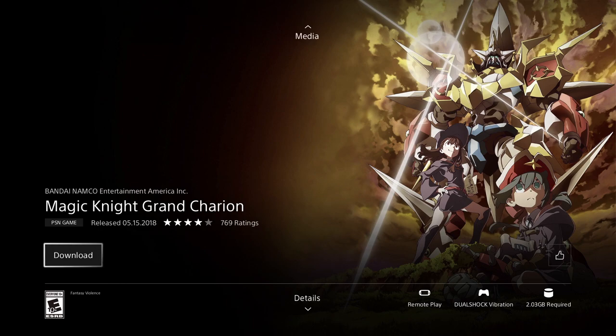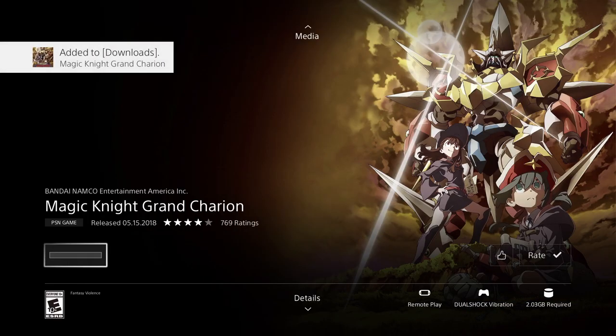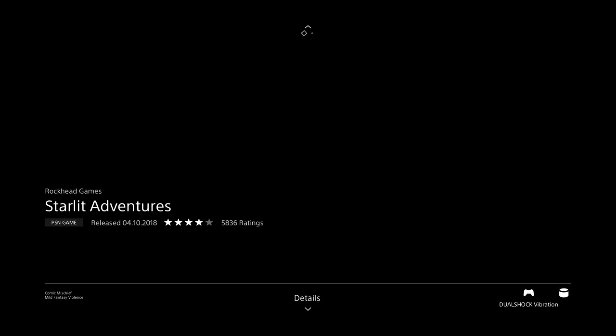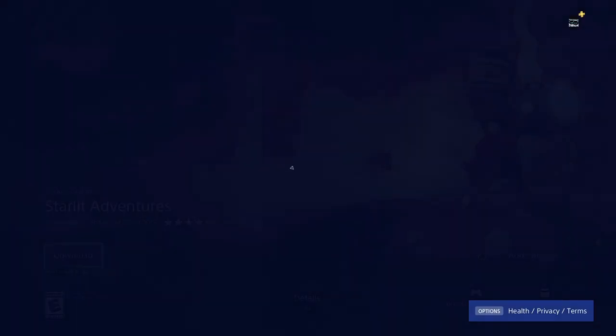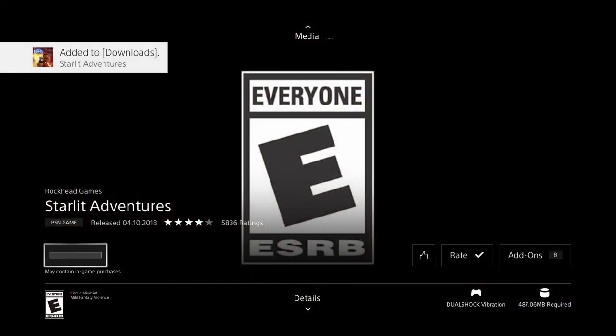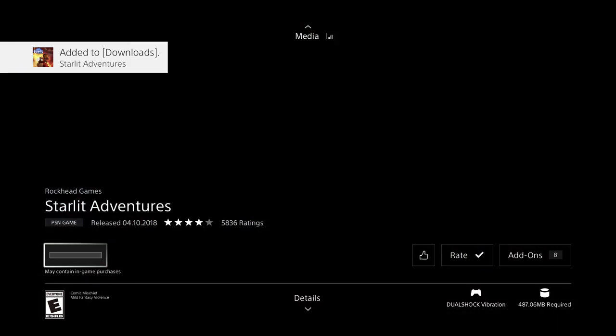This one's 2.03 gigs - let's download it and go back. And we have Adventures right here - we're gonna download this one too. It's just about half a gig at 487 megabytes.